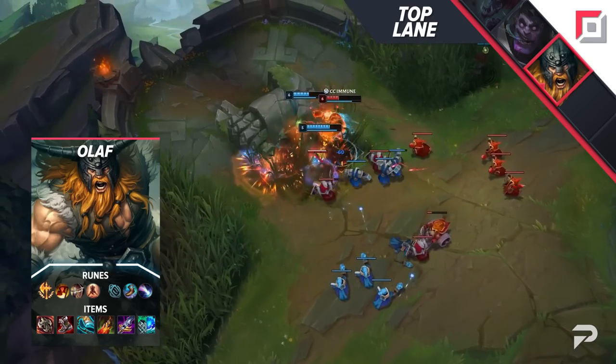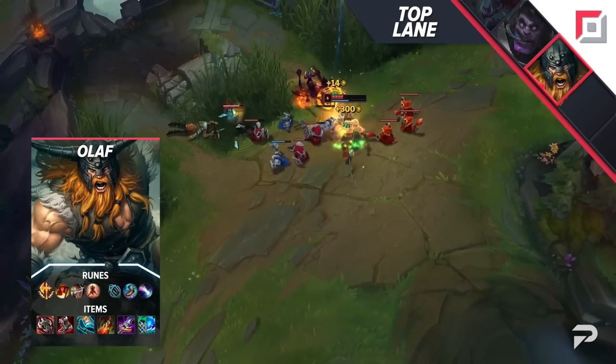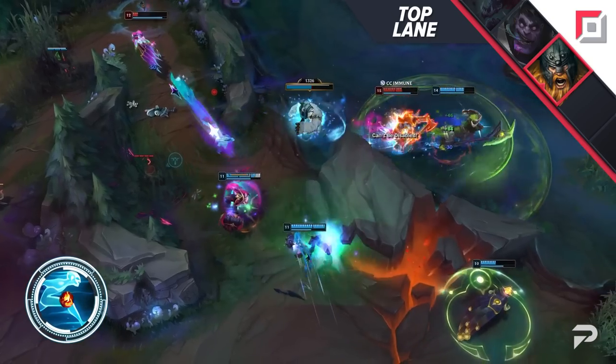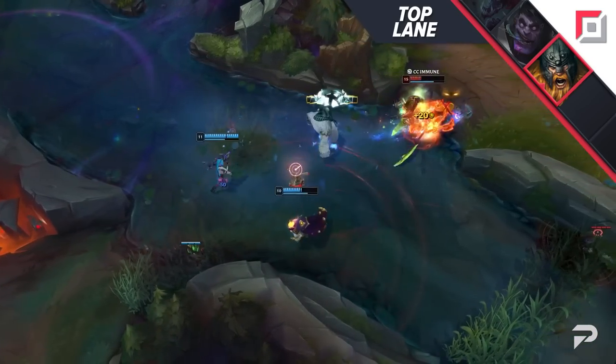Since you're immune to CC, when you're strong enough you can very easily take on ganks and just fight 1v2 over running away. One little tip for Olaf is to always run Ghost. Bring Ignite with it if you really want early kill pressure, or Flash if you want maximum mobility and sticking power in teamfights.